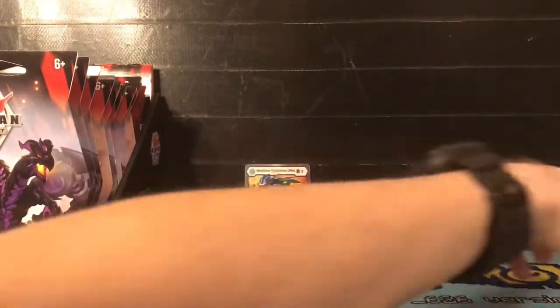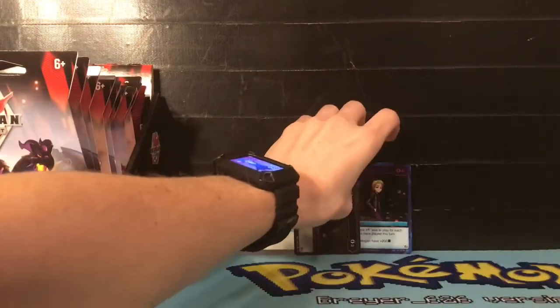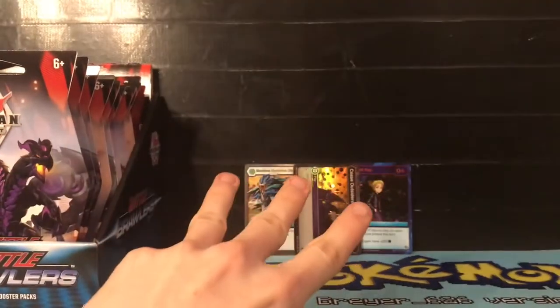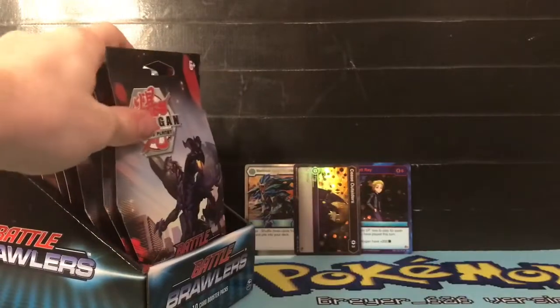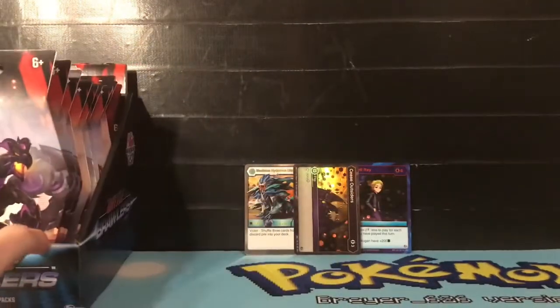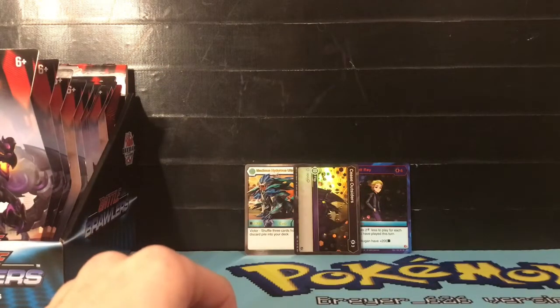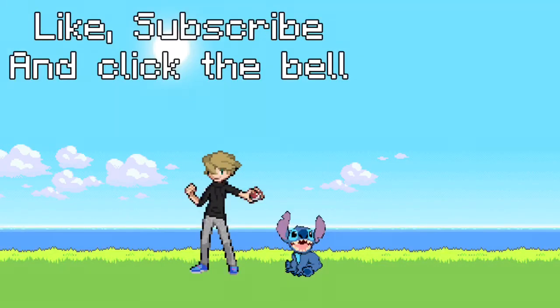I have to say we pulled some really good cards here in this pack. I hope you guys enjoyed - if you did, make sure you click that like button down below. If you're new, click that subscribe button and become a cousin in our family. Stay tuned for part three of this unboxing - we're going to open the next six packs, and then we'll be doing part four after that. Remember, ohana means family, and family means no one gets left behind or forgotten. I'll see you next time, bye!